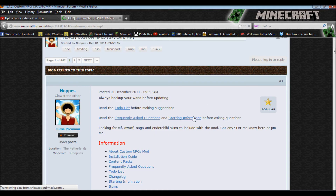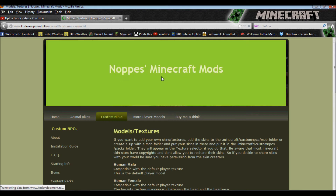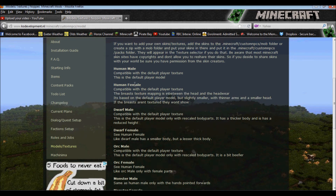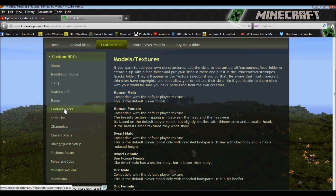All right, ladies and gentlemen, welcome back. We are on the forum page for Custom NPCs. So there's a lot of information on this forum page — it talks about the rules and jobs, the factions, the dialogue, the items, the starting up information — all the information you'd need to know on the mod that I didn't include in my video. We are interested in models and textures, so if you click on that it takes you to the wiki and it lists all the textures.